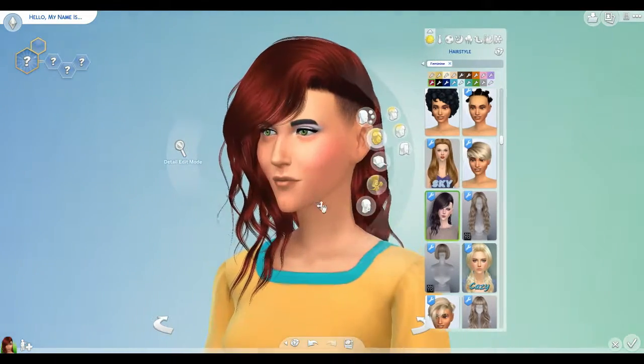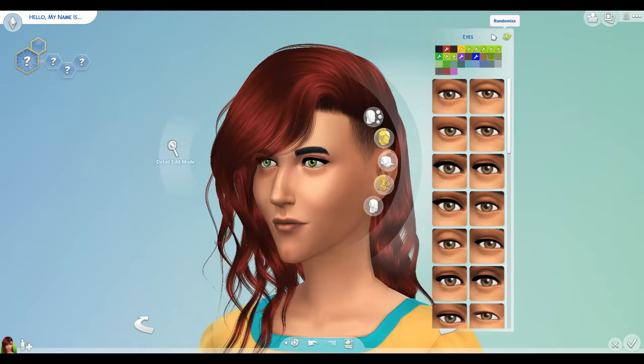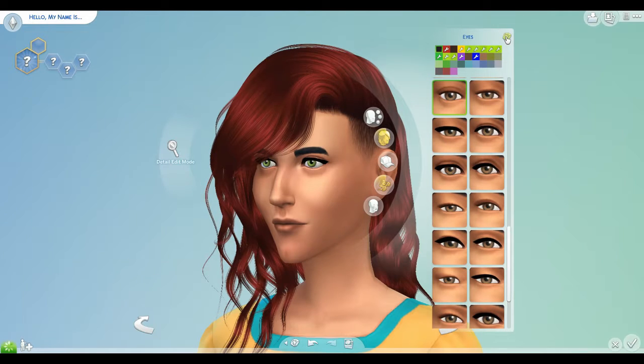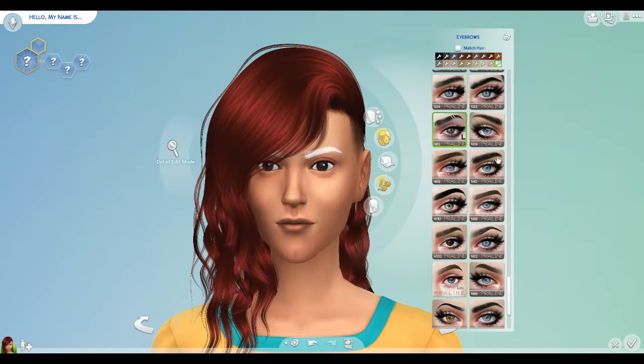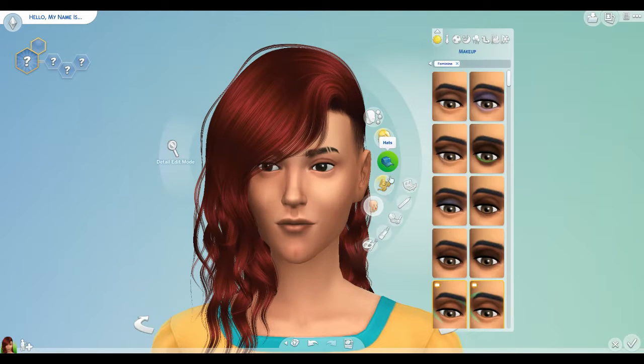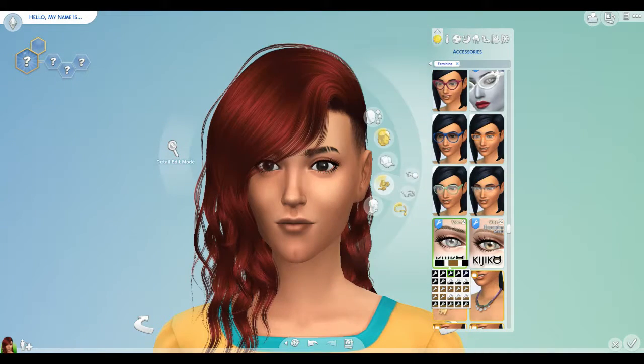Let's go in and change the eyebrows. We'll take off her makeup. I do want to change the eyes just because I do not like the eyes with the eyelashes. Where's the ones that have little cuts in them? This is the left eyebrow — we'll have this one. Let's go ahead and grab our eyelashes first.